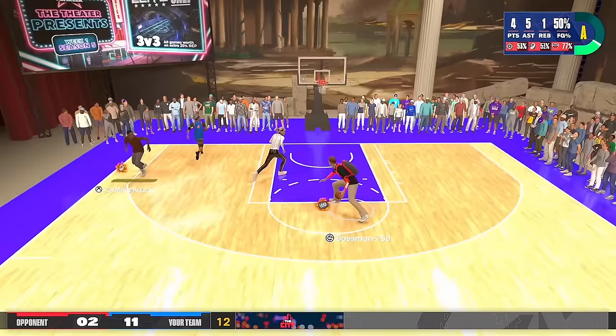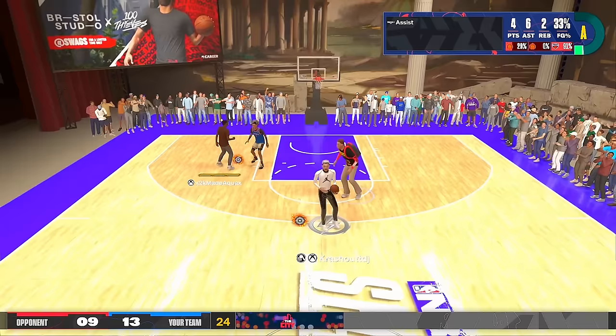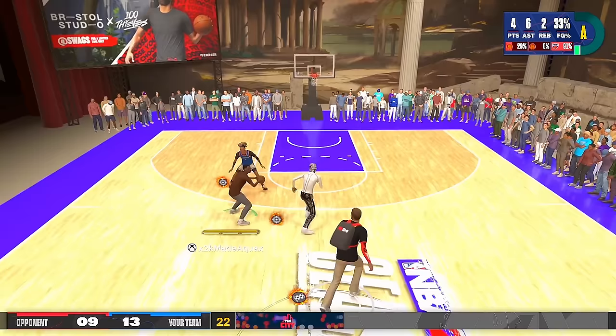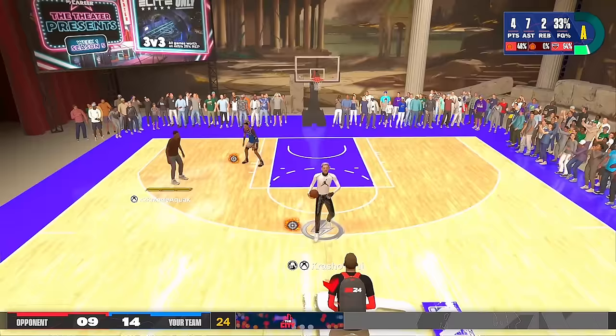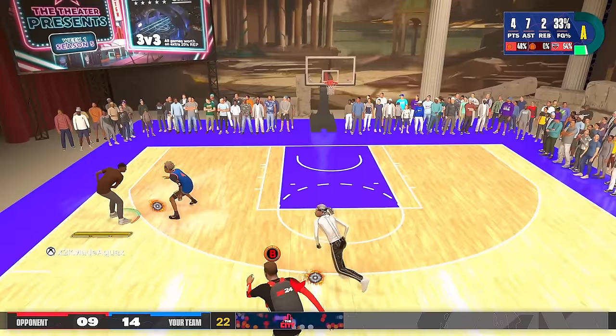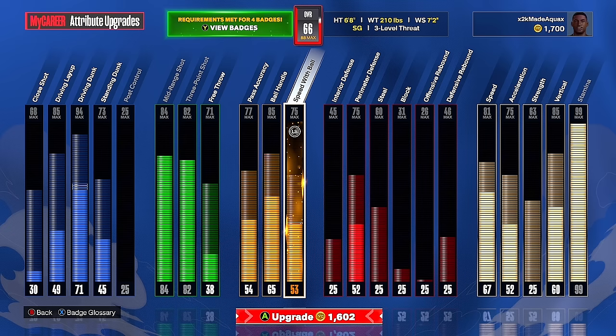He's taken over once again — there's no way you're stopping this. I've never seen a post score play like this. This man is straight bodying everyone he sees. He has to have a 99 post control, 99 standing dunk. The score is 14 to 9 — one more point and we win. I have 1,700 VC in the top right, so let me upgrade my ball handle since with a 65 ball handle I can't do much besides spot up at the three.